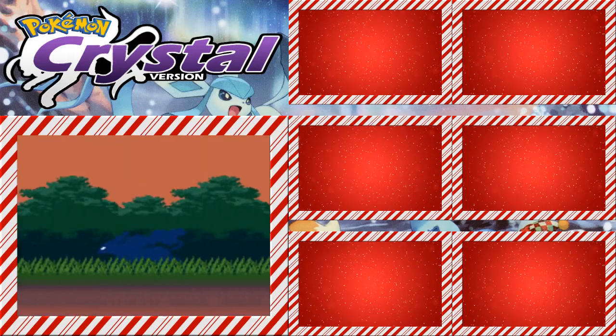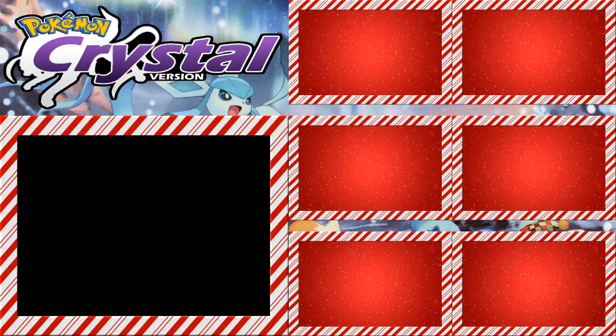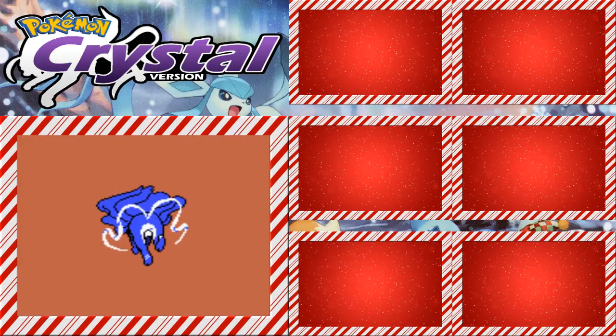Only capture one Pokemon for each type. Once you encounter a Pokemon that fills a missing slot, you can catch it to fill up the type chart. No other Pokemon can fill that slot once it's taken. If it flees or faints, it still fills the slot. And if it's dual typing, it's the primary typing that only matters.